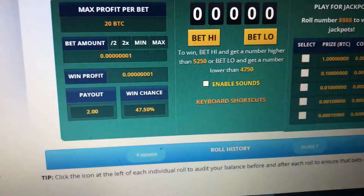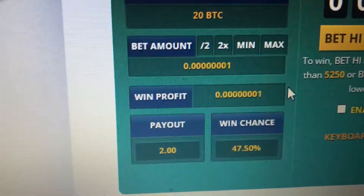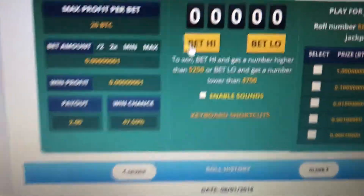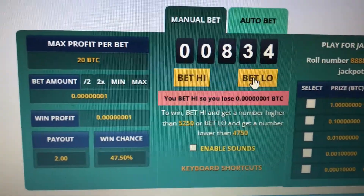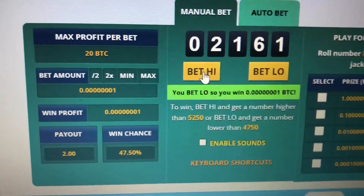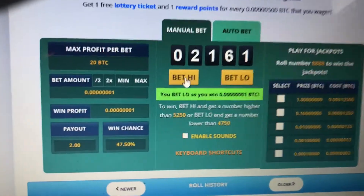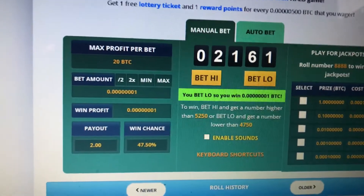Another cool thing is the multiply section where you can kind of bet. You change the amount you're betting and the payout rate — the win chance goes down but the payout goes higher. It's called bet high and low. I'll press high — I lost. Then low — I won. You see, so you just pretty much save up.